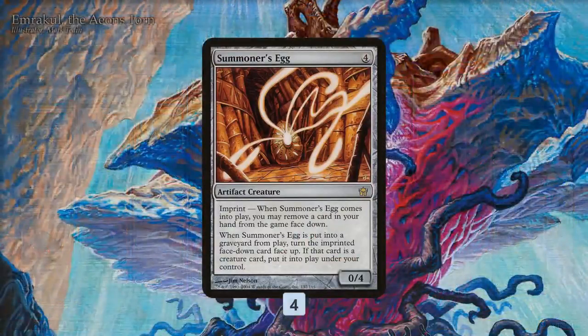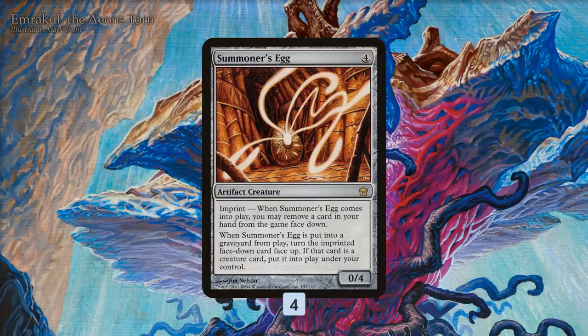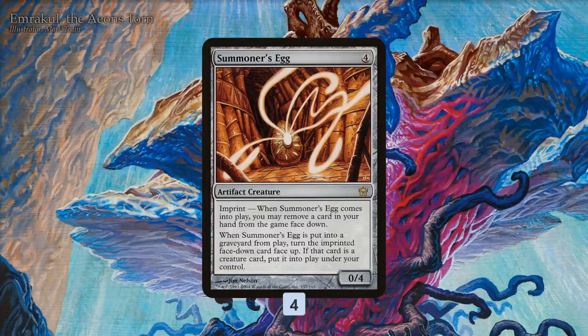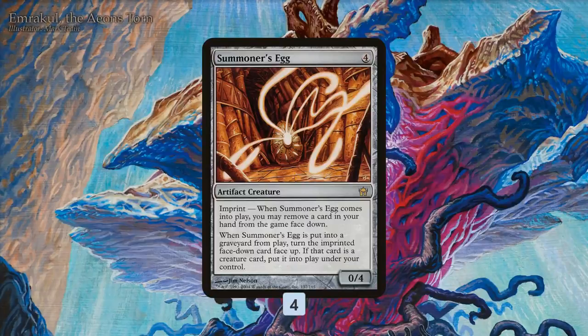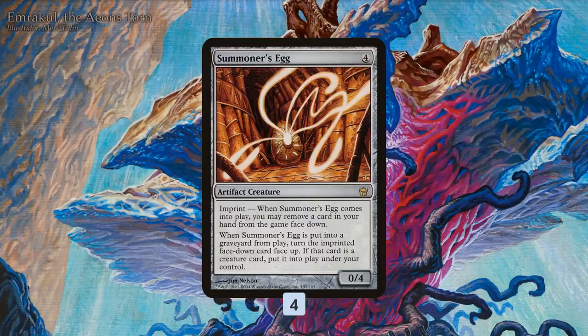Summoner's Egg is built around the card Summoner's Egg, and you might not know what this one does. It's from the original Mirrodin block, legal in Modern. It's a four-mana artifact creature with Imprint — when it comes into play, you can exile a card from your hand face down. When Summoner's Egg is put into the graveyard from play, you get to turn the imprinted card face up, and if it's a creature, you put it into play under your control.